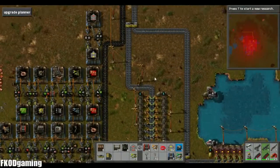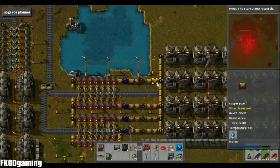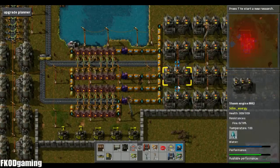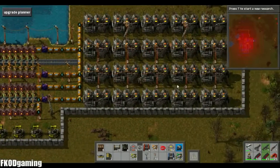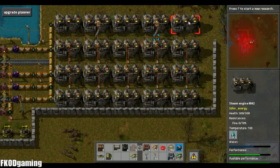So how is our electricity keeping up? Looks like it's actually keeping up pretty well. Water's all at 100%, which is great. Those pumps are definitely doing the trick. So that's great.